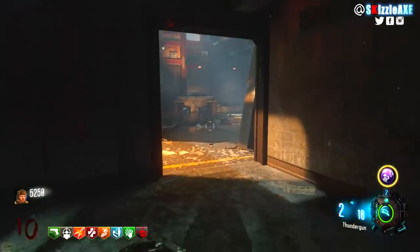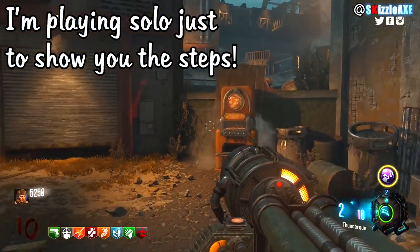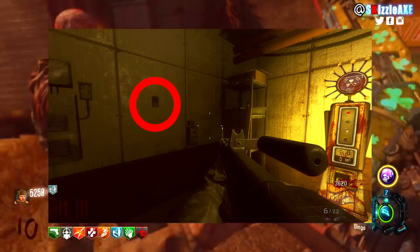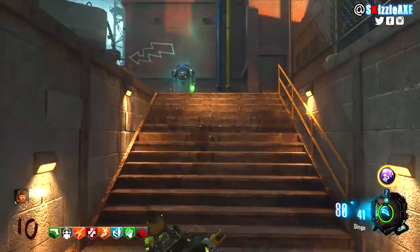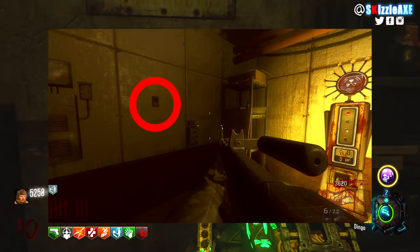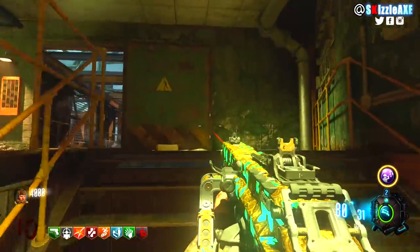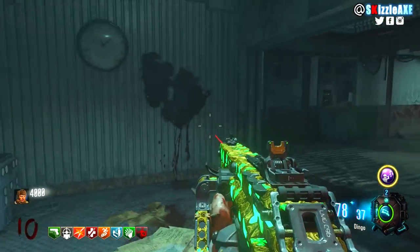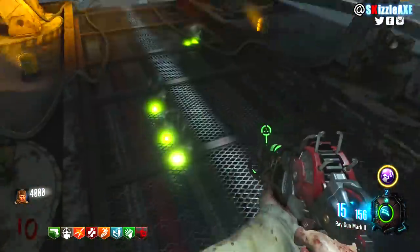Now you want to wait for the monkey round. In order to spawn monkeys you need to have at least bought 1 perk. Once monkey rounds begin, each and every player needs to be at one of 4 button locations around the map and hold Square, X, or F simultaneously. One player needs to be near PhD Flopper or Widow's Wine, another near Speed Cola, another near Stamina Up, and the last button is next to Juggernaut. All players need to hit their button at the same time.